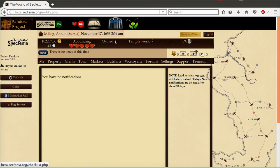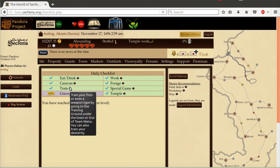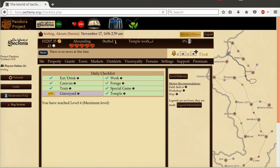Next up is a checklist system. Based upon the feedback of new players, mentors, and others, we devised this checklist system. It has two components. The first component is a daily checklist. This should help players who are new to the game as well as very experienced players understand what tasks they probably should be doing every day. It will help develop habits that benefit players themselves as well as others. As a reward for completing the daily checklist, you will receive one Pandora point, which is a currency for premium potions.